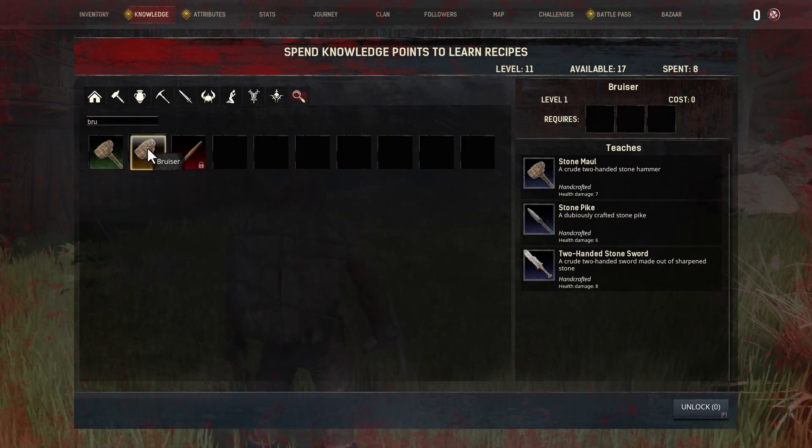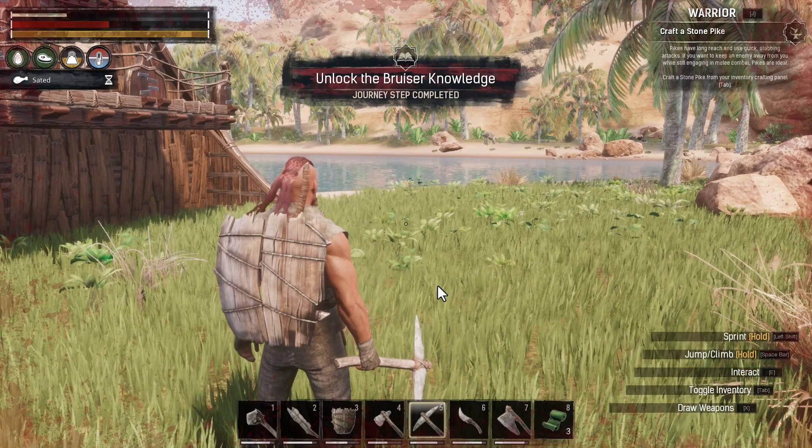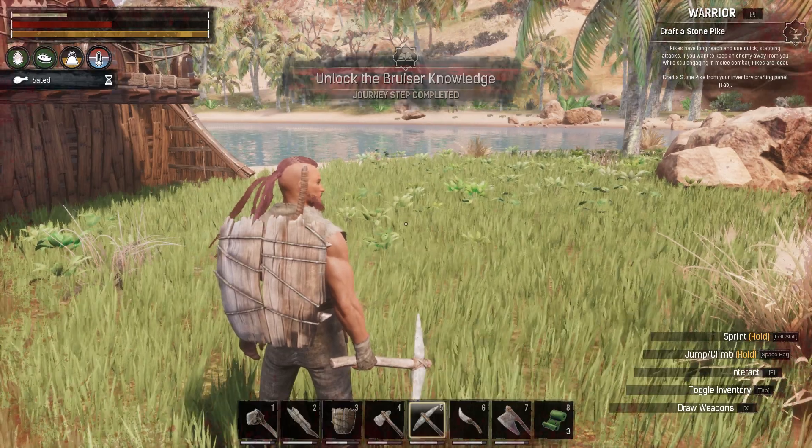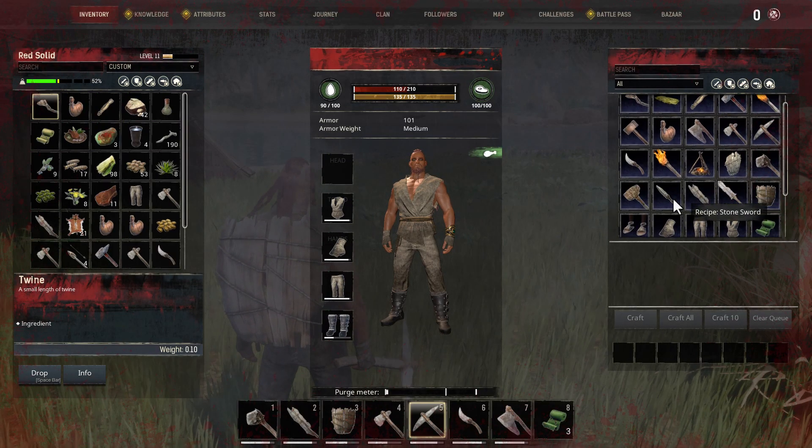There we are — Bruiser. Some heavier weapons here, nice. And we need to craft a stone pike, which is a bit of a ranged weapon.